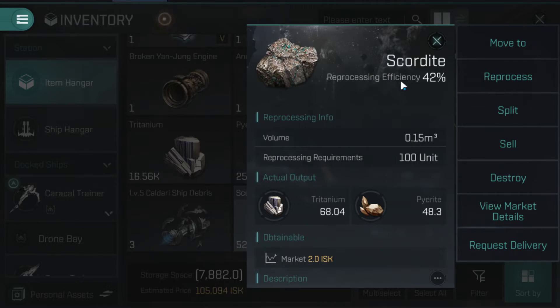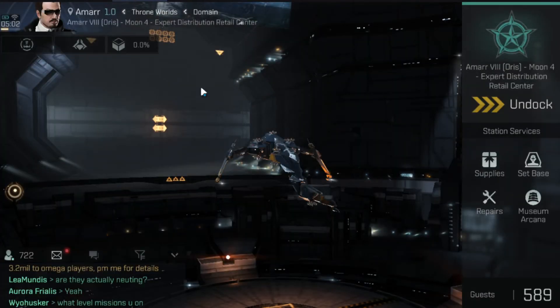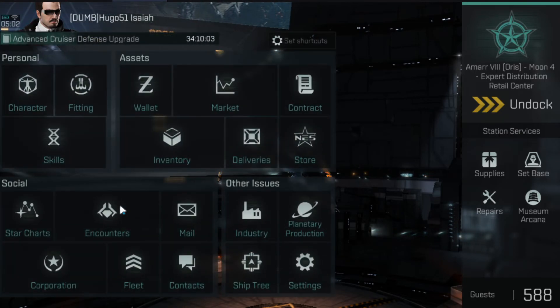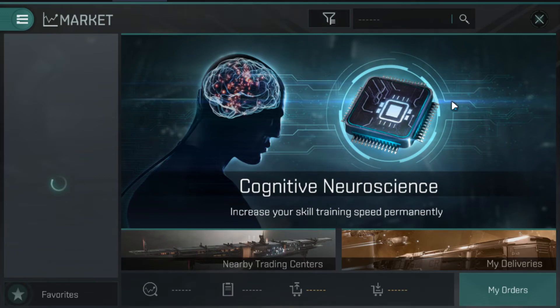When you have the raw ore, you have the reprocess option and you can see an efficiency rating — basically how much of the rough estimated value you're going to get back. Training reprocessing skills makes sense, or making a contact in game who reprocesses your ore efficiently would also make sense — maybe a friend or someone who takes a cut. Generally, minerals will shift more easily than raw ore. Being in the market for nearby trading centers is the key part many people are unaware of or have missed. As an alpha, simply go to Market and nearby trading centers and you're good to go.